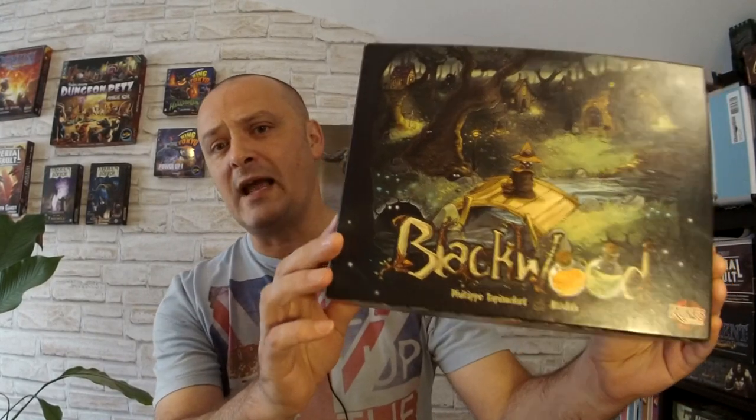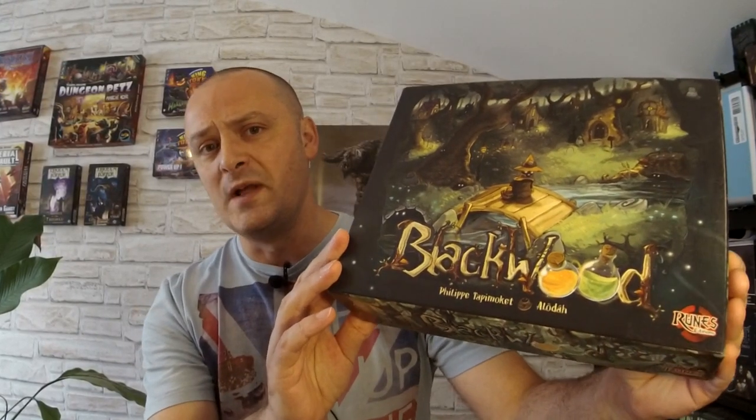So what game are we looking at today? We are looking at Blackwood. Blackwood is an amazing, immense part of woodland which has magical ingredients that grow there, and therefore witches have set up their village right next door.